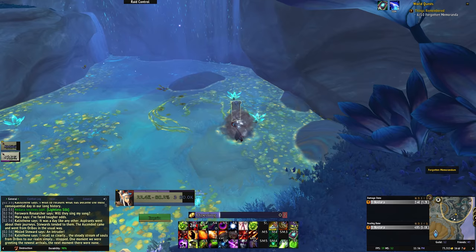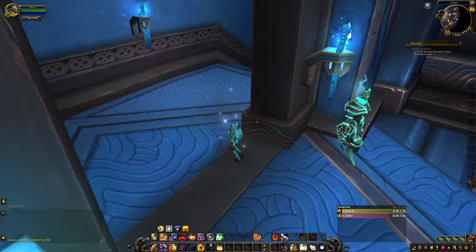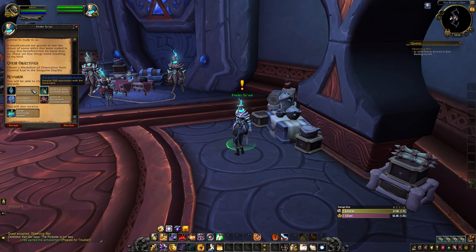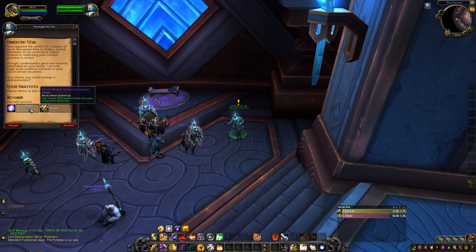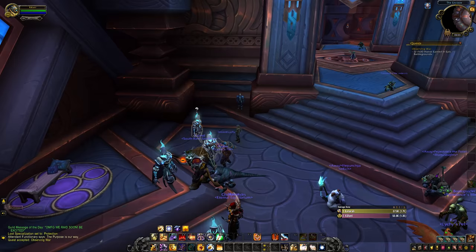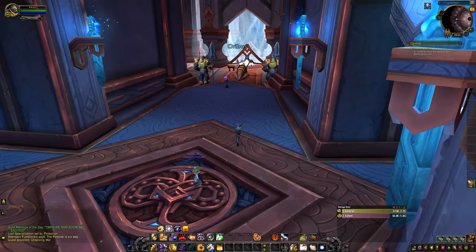There are also some weekly quests you can pick up in Oribos. Underneath the inn you can find a Baroka who will offer you two dungeon quests. These reset and change every week, but if you complete them you are given a nice amount of anima and 500 reputation with your faction of choice. So if you're working on a specific rep you want to rush to Exalted, getting both of these dungeon quests done will give you 1000 rep with your chosen faction every single week — not bad for just running a couple of dungeons. Note: the PvP weekly quest used to reward reputation in the Shadowlands beta, but after launch this was changed to just reward honor and anima, so any resource saying the weekly PvP quest rewards reputation is outdated information.